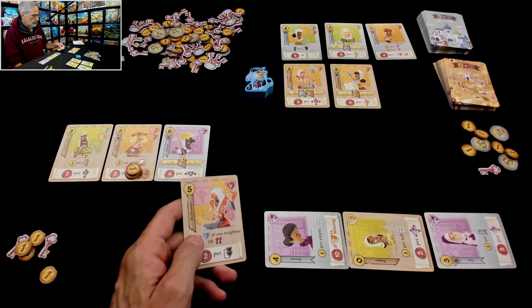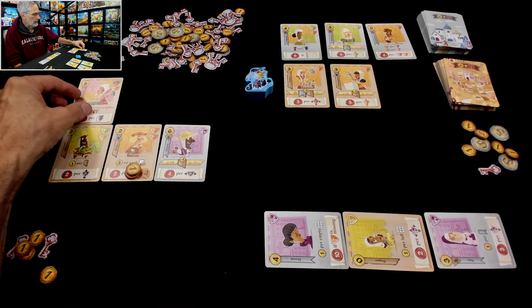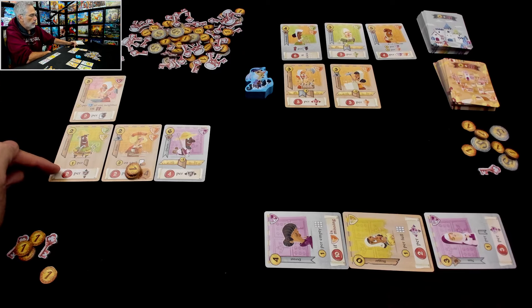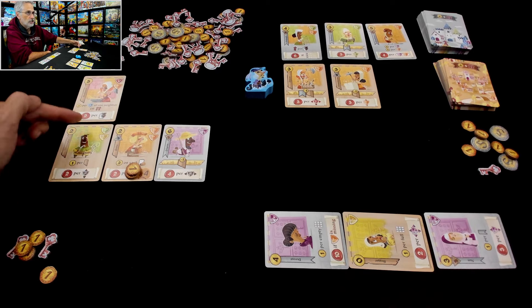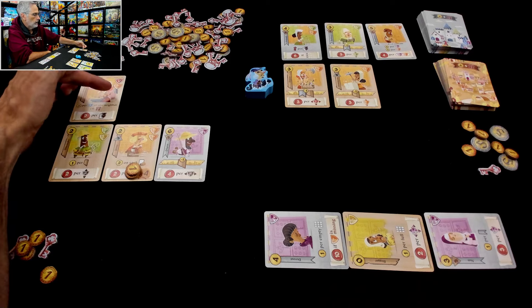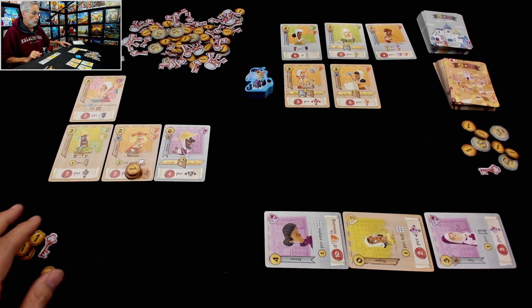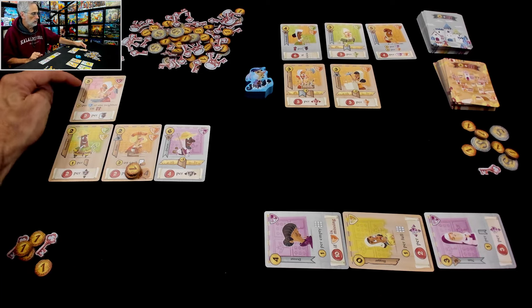Let's pay five, minus one with my discount — let's pay four — and recruit the blacksmith. I'll put it over here. This is kind of dangerous putting it in this row, because the winemaker is two points for every unique faction in this column. Now I've got one, two, three, four factions in that column — so that is looking pretty good. It says stay here, so Jen is now recruiting from the village.